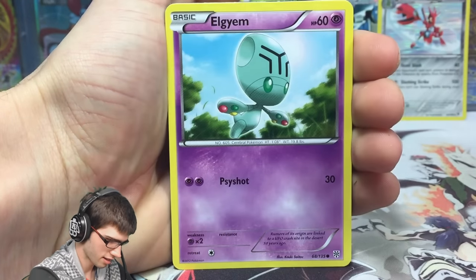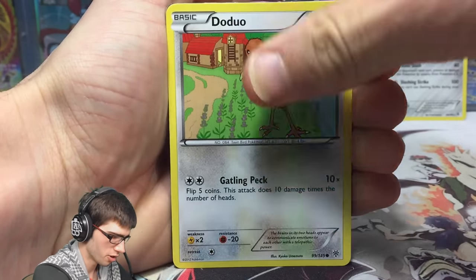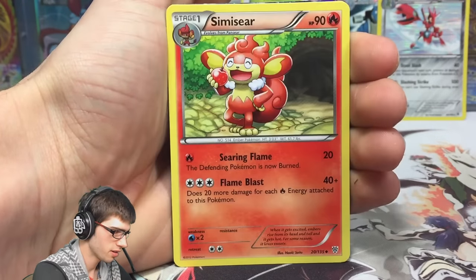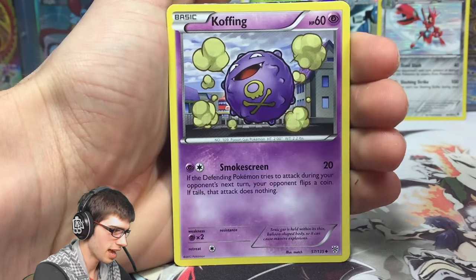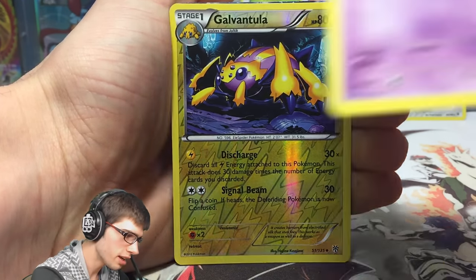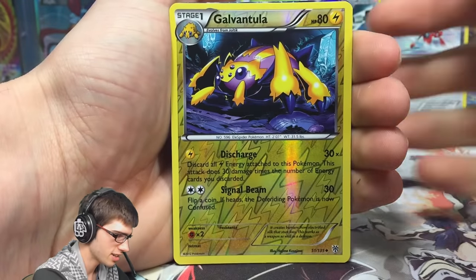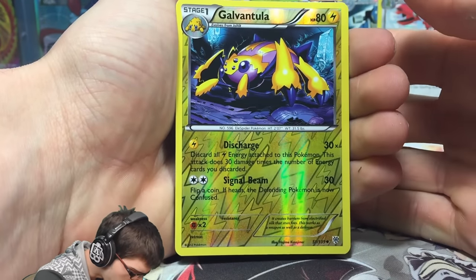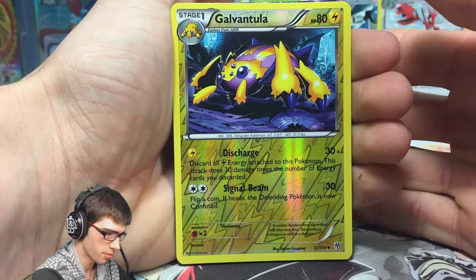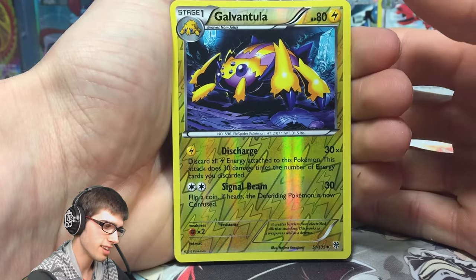We've got a Koffing, an Elgyem, Swadloon, a Doduo, Panpour, Watchhog, Simisear, another Koffing. Koffing is actually an uncommon — that's crazy. A reverse Galvantula, which is also just an uncommon with Discharge and Signal Beam. And the final card from the Legends of Justice box is...